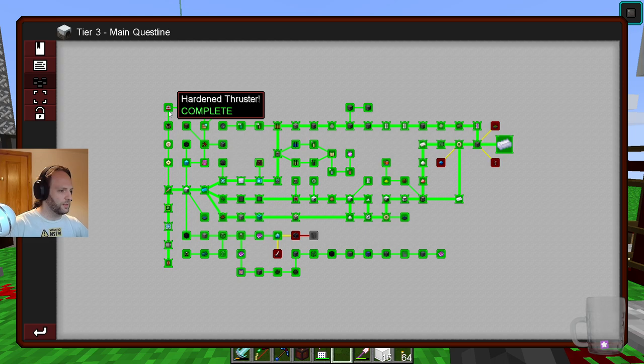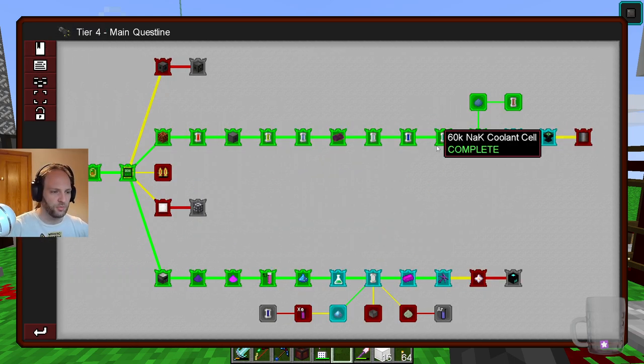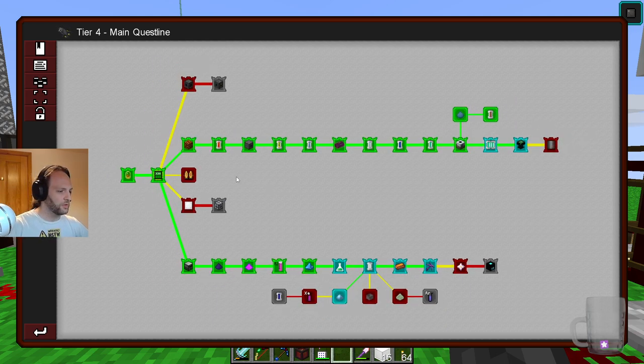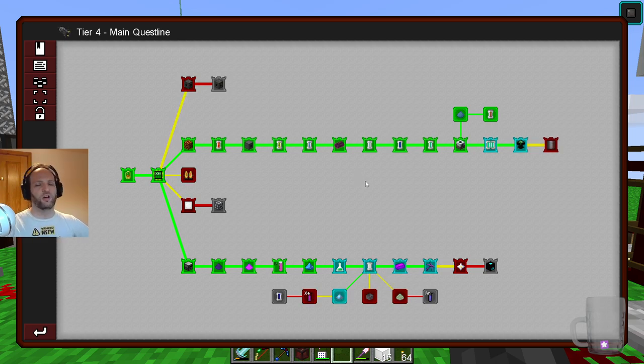I went through and did the jetpack things. You don't actually need to do those, which is kind of pesky because I did. Tier 4 unlocks at some point during all of that. I went through and did all the jetpacks and was thoroughly disappointed by the jetpacks, and immediately took it off again and put my elytra back on. Because an elytra with jump boots is way better than the jetpack, which won't stay put.